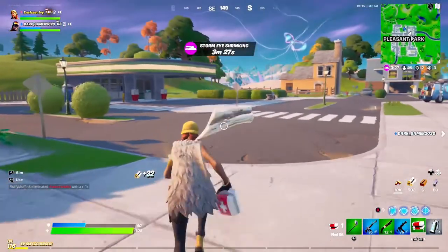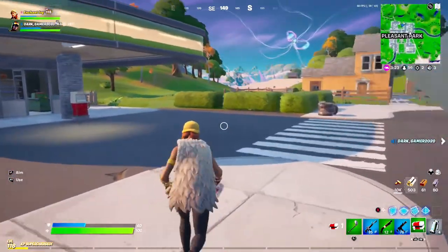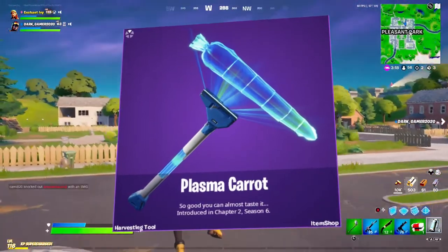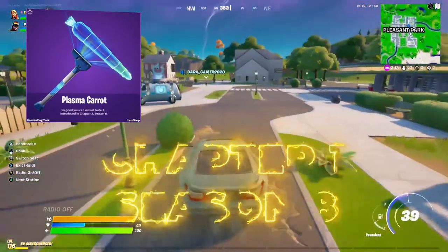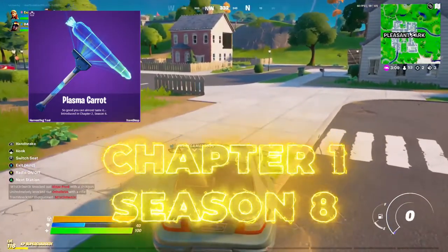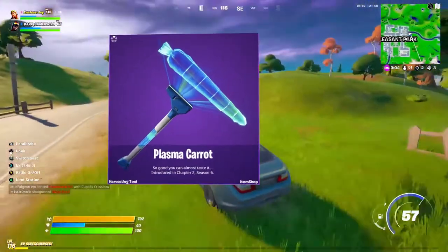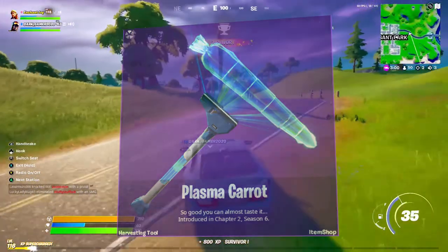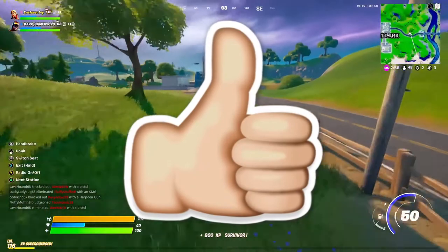For the second secret in Chapter 2 Season 6, I'm going to show a picture of a pickaxe called Plasma Carrot. It was added into the in-game files back in Chapter 1 Season 8 — about a year and a half ago — but was never actually released to the public. Based on a tweet shown on screen, we can confirm it is going to be coming back in Chapter 2 Season 6. If you want a confirmed release date for this pickaxe, let me know by smashing the like button and leaving a comment.